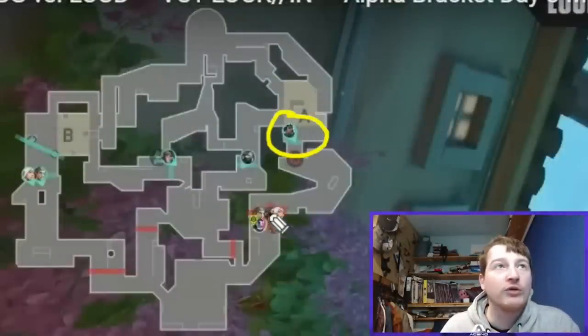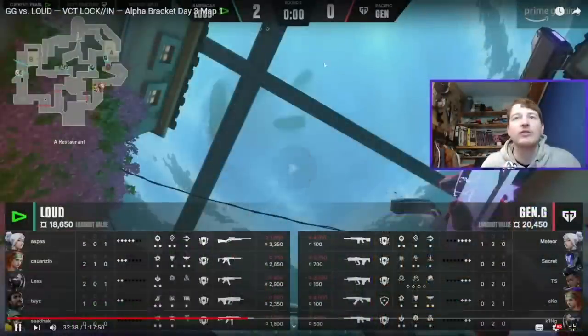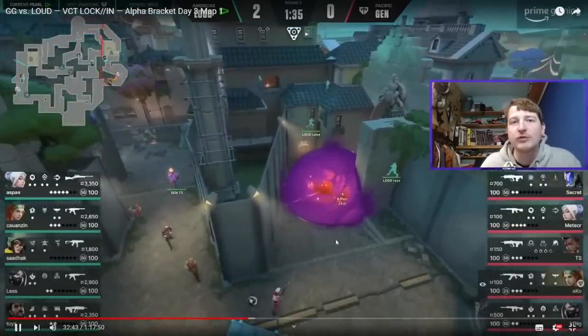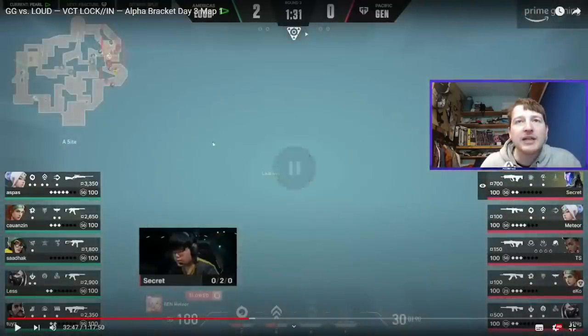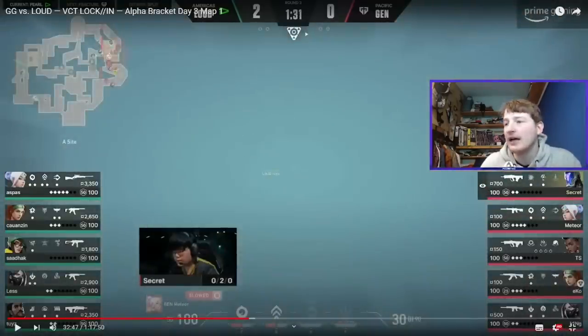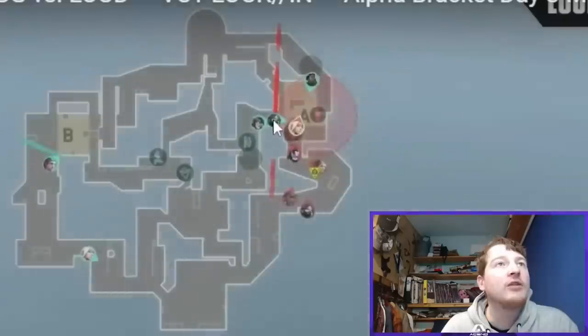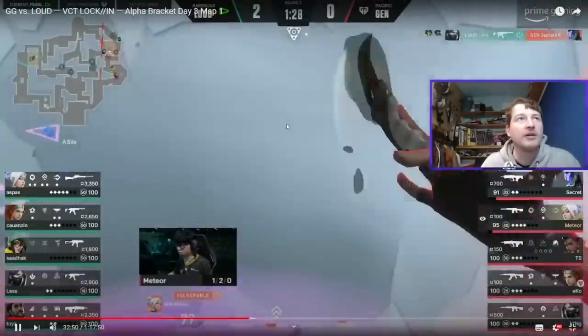In round three, Harbor is going to solo hold A site — this is the bonus round for Loud, so they don't have great guns. Gen G look to blitz down A, sending a flash and their Astral Recall star, coming in very fast. Toys sends in a cascade just across the site, managing to slow them down.